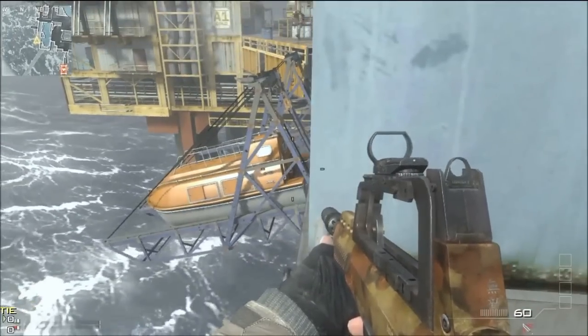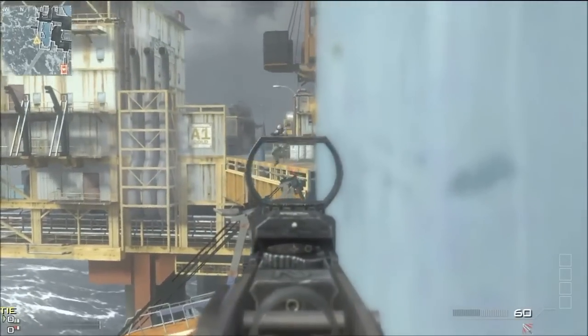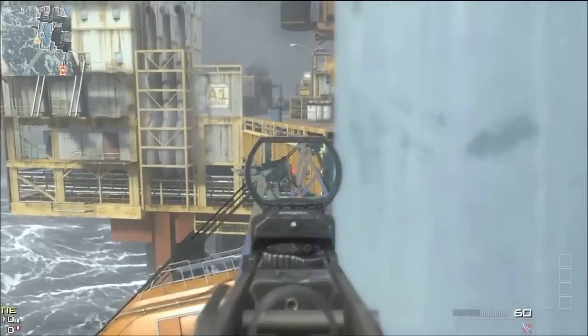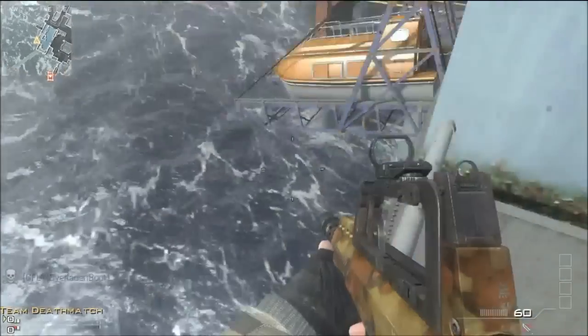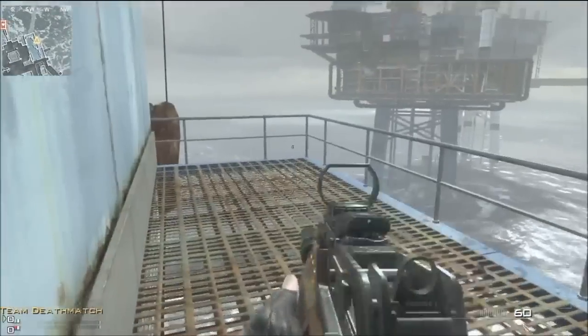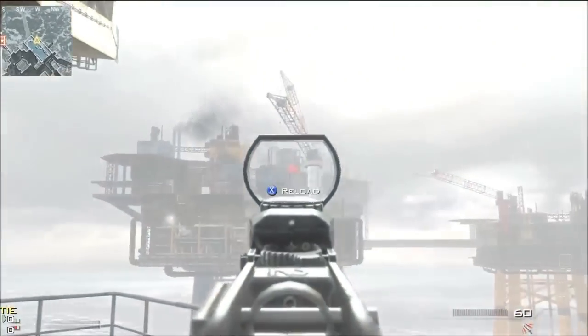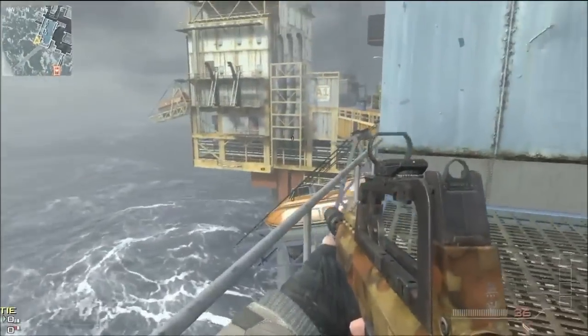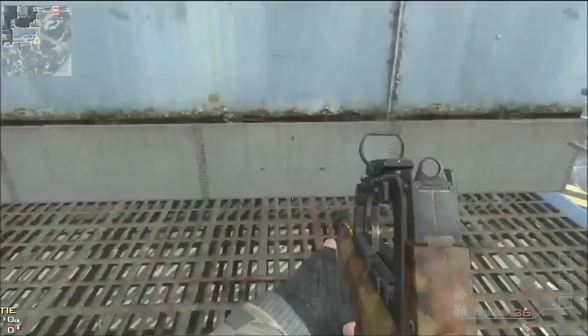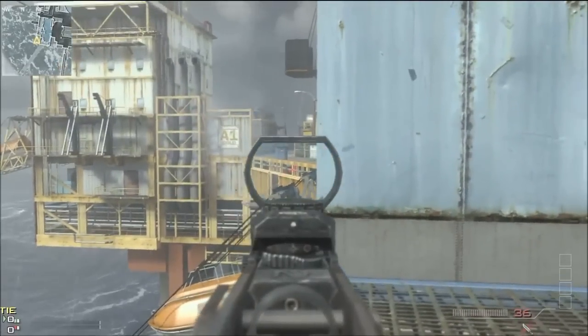So there's the first way to get over here using a care package. We used God mode — I like using God mode, it's just a lot easier — but you could do this without God mode obviously. We also used unlimited care packages just to make it a little easier, but it really wasn't hard. It only took us maybe three or four care packages to get one to land right on this ledge.